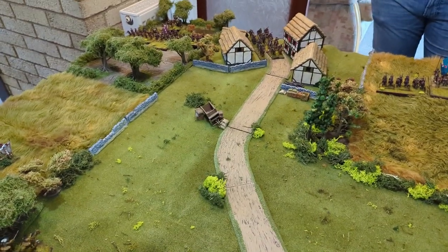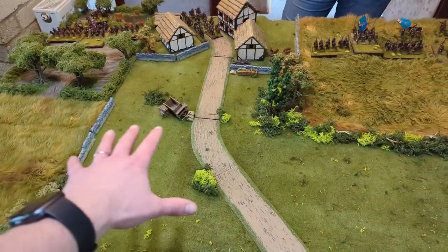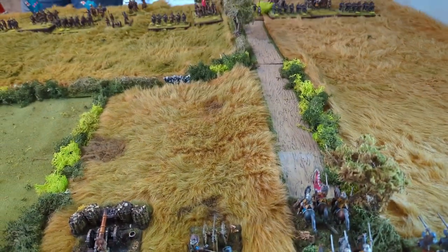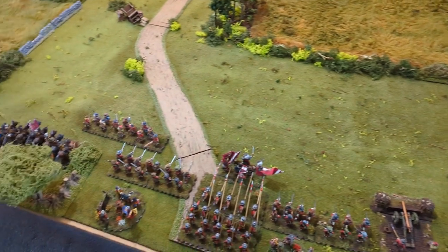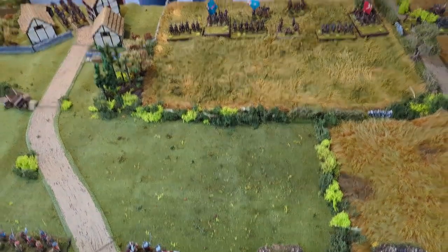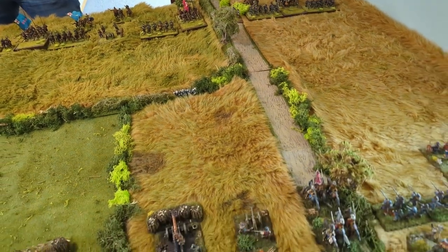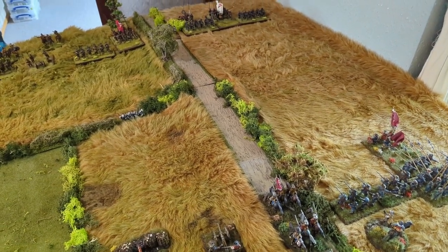We've got the outskirts of a small hamlet over there which the Parliamentarians have taken and been sort of billeted in. We have some nice open fields and open heathland here, nice big areas of field up here, another road cresting a ridge line over here because we've got a bit of a rise. The Royalists have turned up from the south and are assaulting essentially the positions. You guys were asking for more pike and shot so here we are.